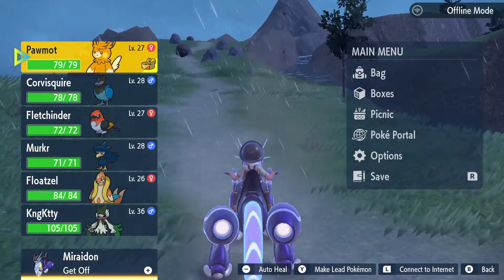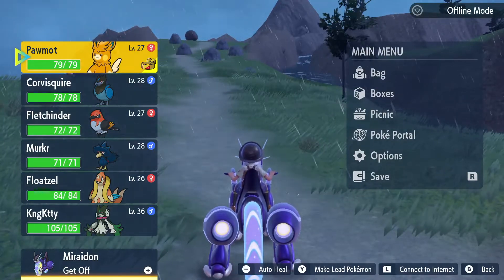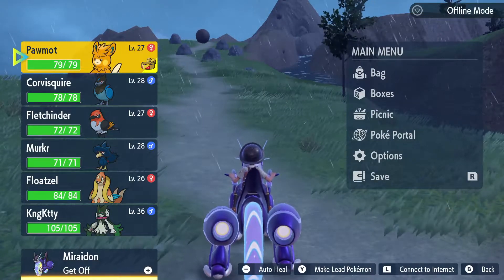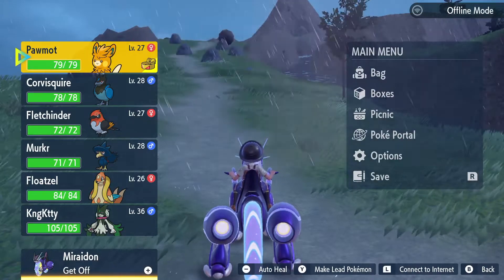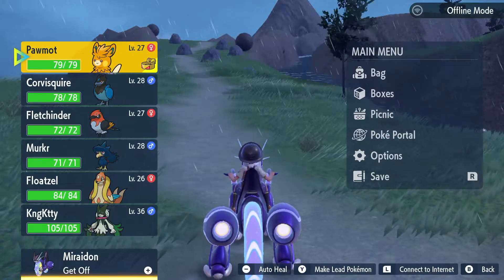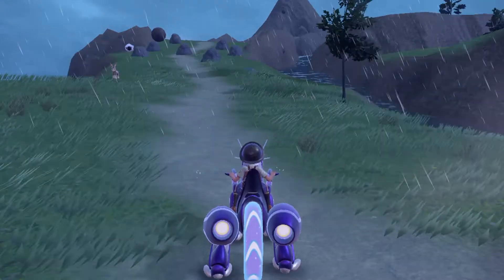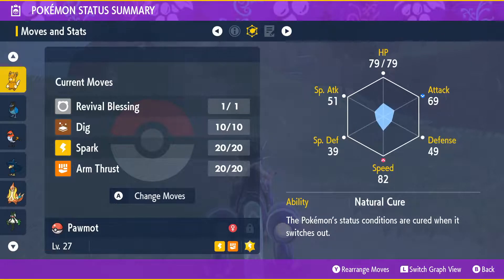We're about to face off against the Open Sky Titan. This is the Titan you have to beat in order to get Surf for your Koraidon, which is going to help you traverse the terrain in Paldea a lot easier. And we're going to use Palmot to take on the Titan.